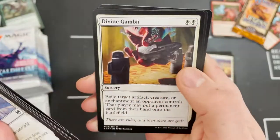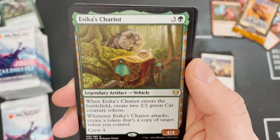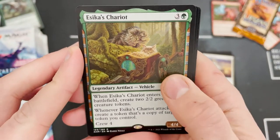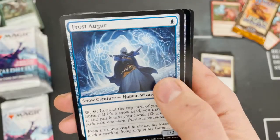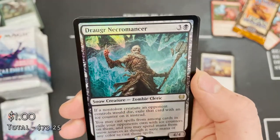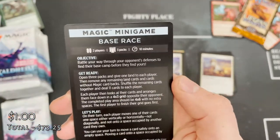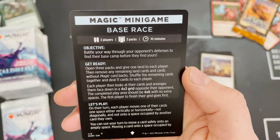Just standard Esky's Chariot, Frost Augur. We've got another foil rare — Draugr Necromancer — and another minigame: Base Race.